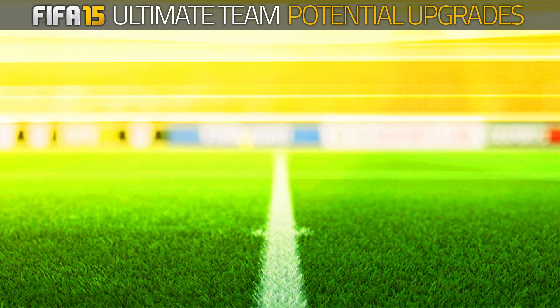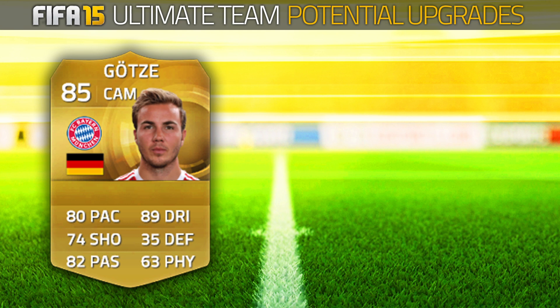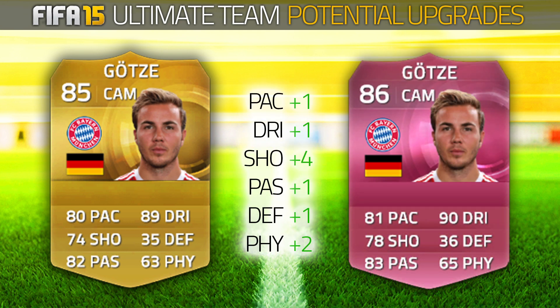The final player for today's episode is Mario Götze — deserved of a plus-one upgrade to an 86. Since scoring that goal in the World Cup final, this guy's absolutely been incredible for Bayern Munich. He scored like 10 goals this season — it's absolutely mental. He seems to have found his feet in the Bayern side and deserves a card to prove it. If he can keep up with the likes of Neymar and other 86-rated cards on this game, I think he deserves to be one himself: 81 pace, 90 dribbling, 78 shooting and 83 passing, with the four-star skills he currently has — would be absolutely epic. That would be a very desirable card on Ultimate Team.